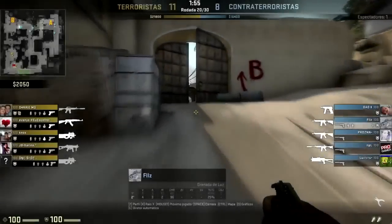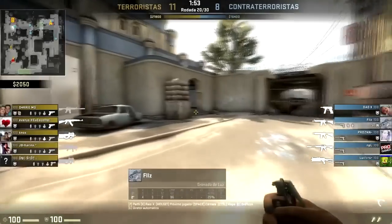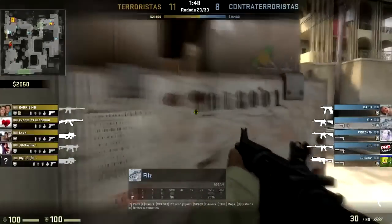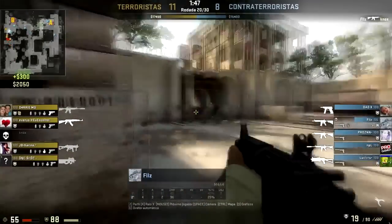Coming in at number 5, we've got Matterfall on Dust2 using the M4A4. He's got a flashbang and he chucks it straight into tunnels, then whips out the M4A4 and he's going for a massive spray down.